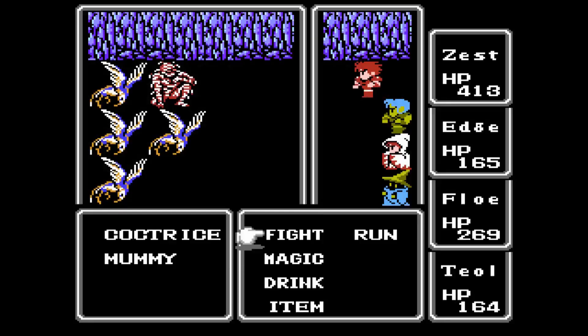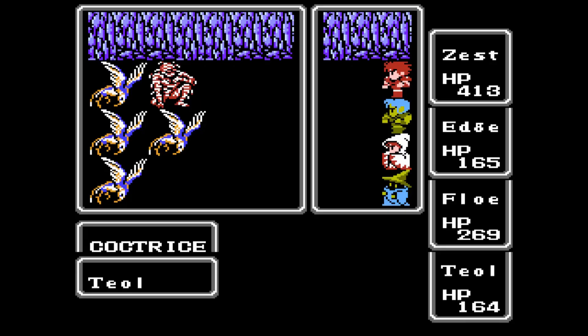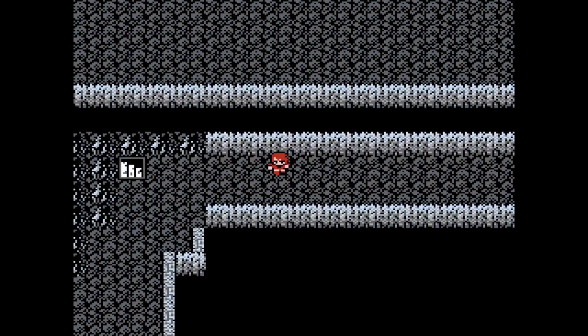What's this? Four cockatrices and a mummy. Obviously petrification is a problem. Four of them suck as is. With all the misses, maybe that would've worked out. Oh well, not gonna bother. The path to the south leads to just a blocked passage, so don't worry about it — you can take the stairs to B2.